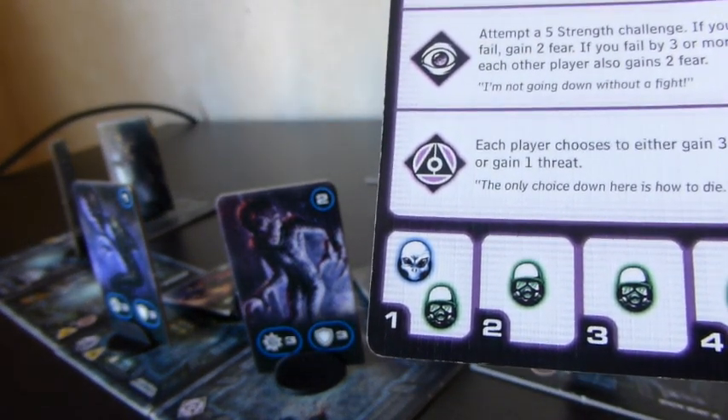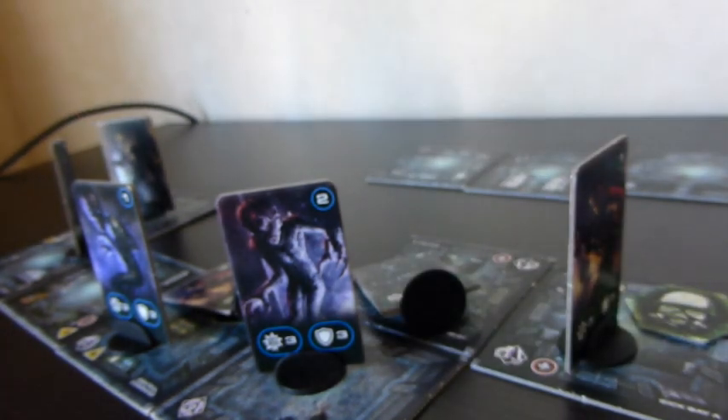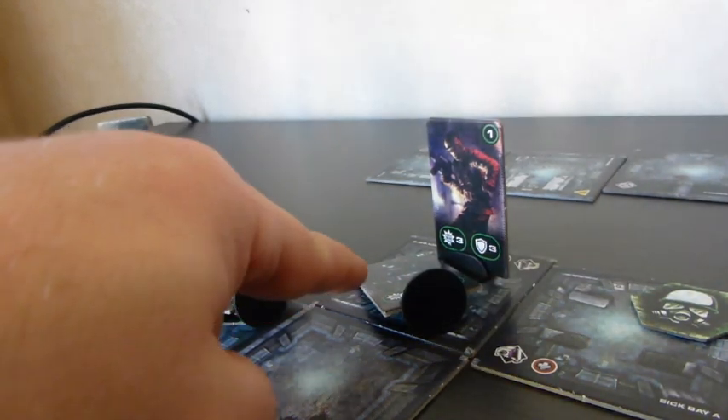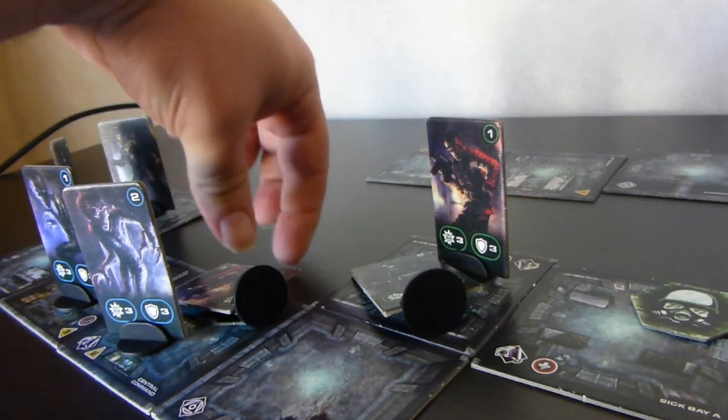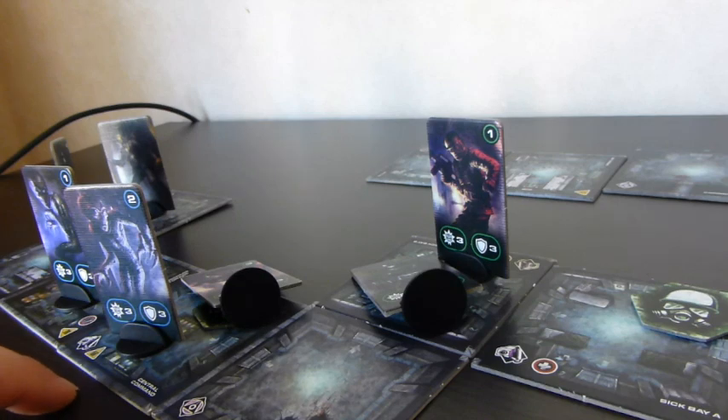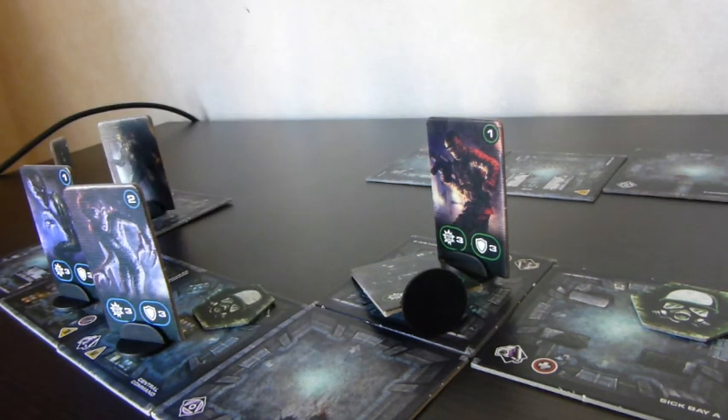Aliens activate, moving closer and closer. Guards activate — guard one moves one space closer to me, guard two can't stand up because guard one is in the room. Guard three stands up. Then the alien in the room with the stunned guard triggers the special scenario rule: we remove the stunned guard from play. Now clones have a threat of four and guards have a fear of five — they'll start attacking each other!